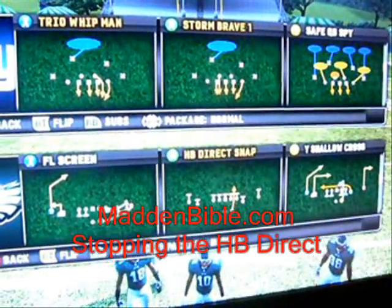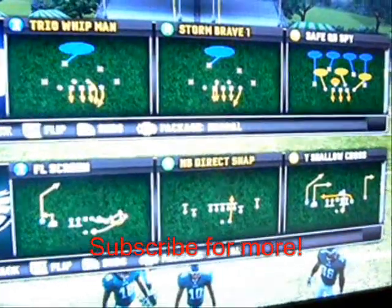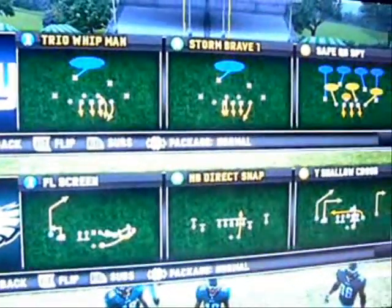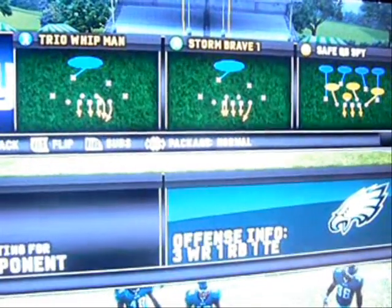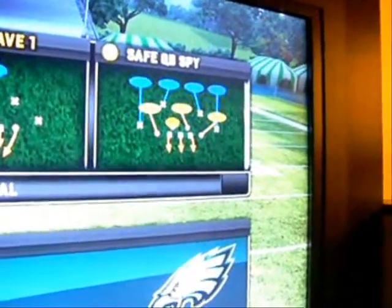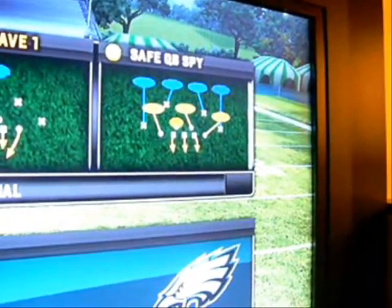Alright, here it is folks — S-GIF's tip of the week. We promised you we'd bring you the half-vector HB Direct Snap. We're about to showcase it to you here live. For our defense, we're going to pick the safe QB spy. This can be found in any type of playbook that has a 3-4 formation. That's the play.